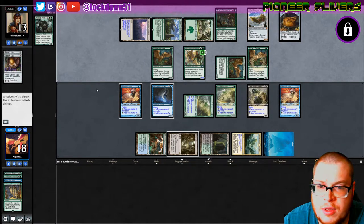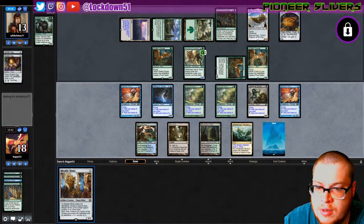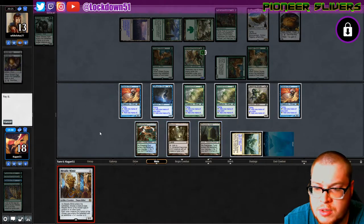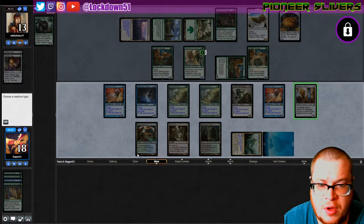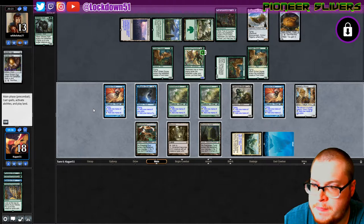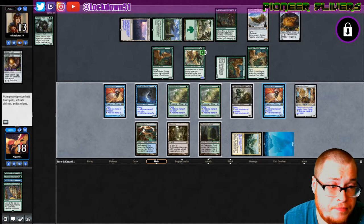They never put it with the creatures — that's so annoying. So now we just lose our creature for no reason. It's so frustrating — every time he's just floating around with the lands and I don't catch it.